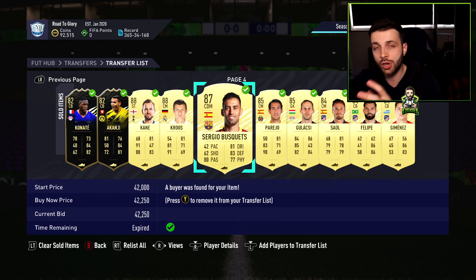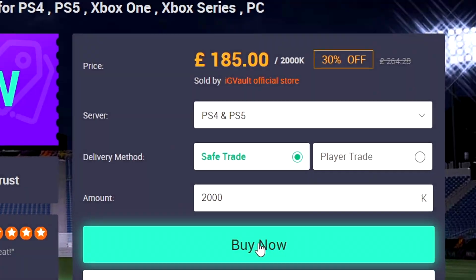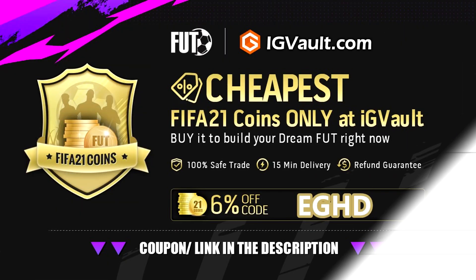With these investment guides, you can buy a load of cards for 100,000 coins and then a week or two later — sometimes a few days later — sell them all for around 200,000 coins. If you want to buy cheap Ultimate Team coins safely and reliably, check out igvault.com and use my discount code EGHD at the checkout to get 6% off your order.